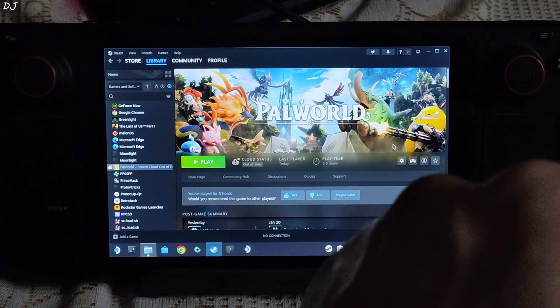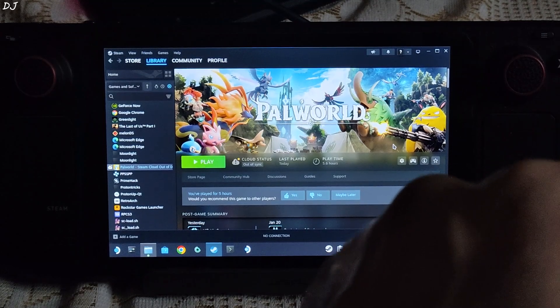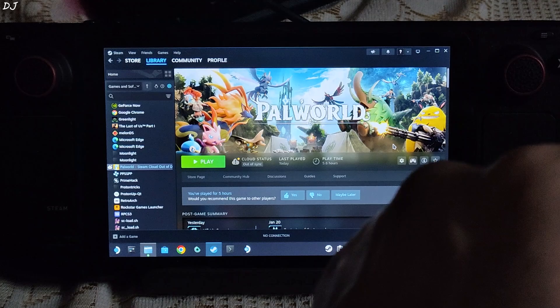Welcome back. Just yesterday I showed you the performance of PAL World running on my Steam Deck and ROG Ally. Today I will be showing you how to install LUKE FC's FSR3 frame generation mod in this game on both of these devices.